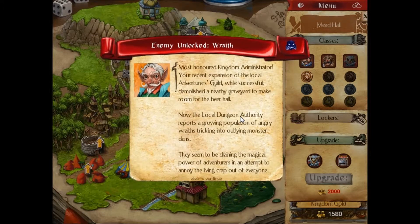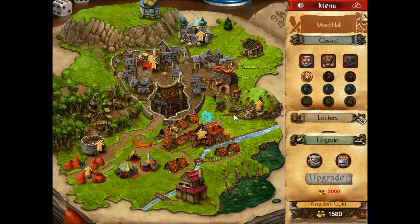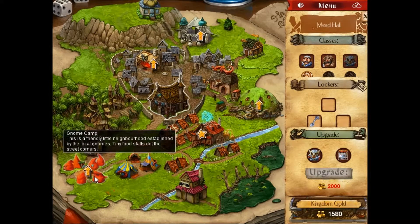Wraith. Most honored kingdom administrator, your recent expansion of the local adventurers guild, while successful, demolished a nearby graveyard to make room for the beer hall. Now the local dungeon authority reports a growing population of angry wraiths trickling into outlying monster dens. They seem to be draining the magical power of adventurers in an attempt to annoy their living crap out of everyone. Well, whoops, I didn't mean to mess it up like that. They'll get over it.